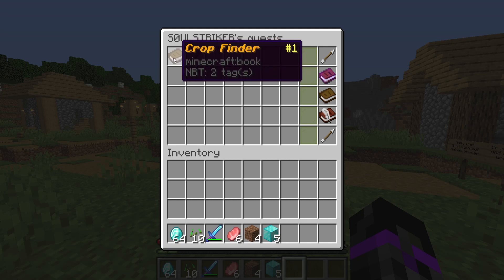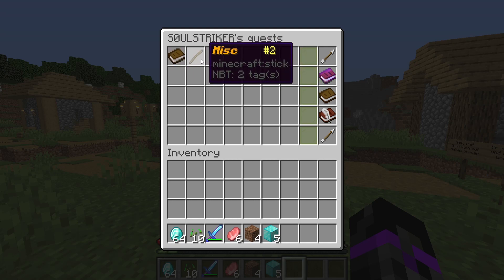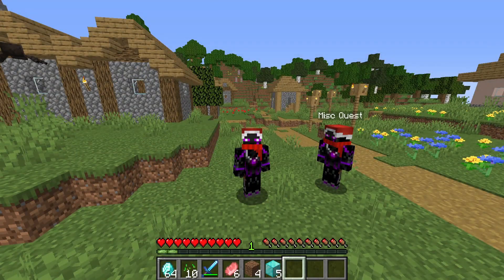Now there are no more particles on the NPC. If we do '/quest' it updates and shows our finished quest — we can see both the crop quest from the beginning and the one we just completed. Let me know if you have any questions down below. I will see you guys in the next video — have a wonderful day, peace out!